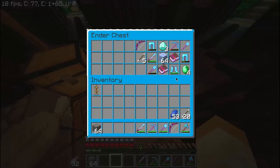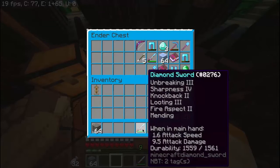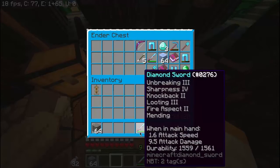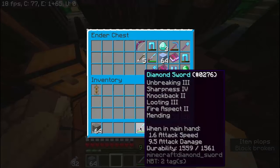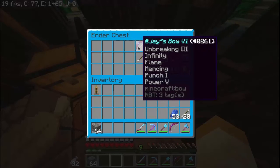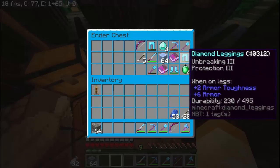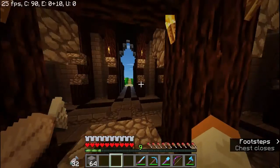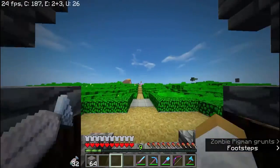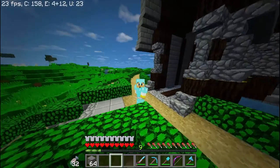For my sword I have Unbreaking 3, Sharpness 4, Knockback 2, Looting 3, Fire Aspect 2, and Mending. My pickaxe has Efficiency 4, Unbreaking 3, Mending, and Silk Touch. My bow has Power 5, Punch 2, Mending, Flame, Infinity, and Unbreaking 3. I also have Frost Walker boots for walking on water, and two mending books I'm deciding what to use. I'm probably combining the sharpness 5 sword but it costs too much. That's all for today's episode — thanks for watching, this is Jay and I'm out, peace.